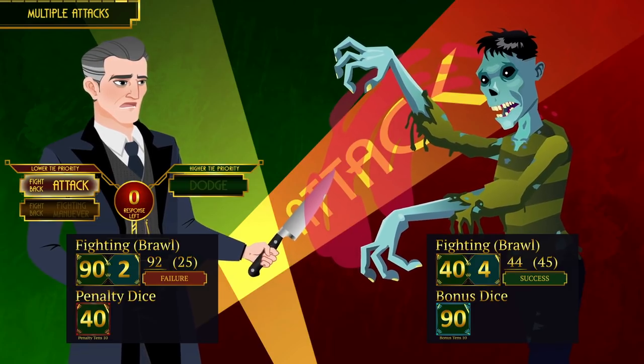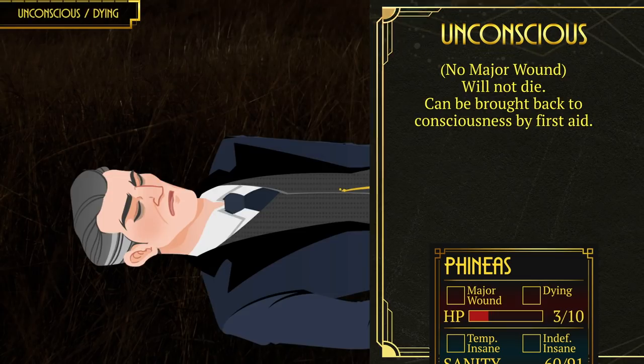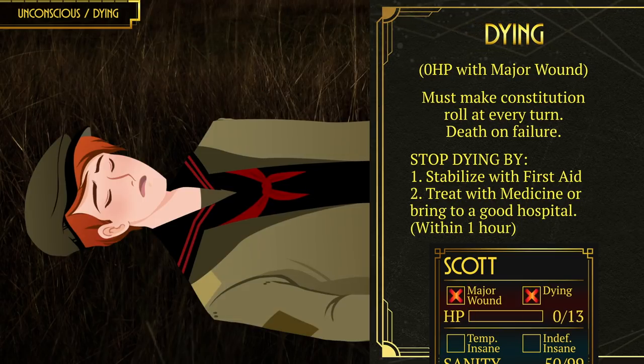Round two: the ghoul attacks Phineas twice. There is an optional rule stating that attacks on prone targets get a bonus die — I am using it just to be cruel. The second attack on the same target also gets the outnumber bonus. Phineas is brought down to zero hit points; since he doesn't have a major wound he is still alive but unconscious. Scott receives a massive hit — he gets a major wound and is brought down to zero hit points, leaving him not only unconscious but also dying.